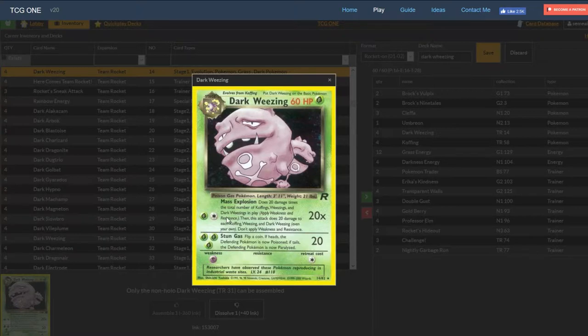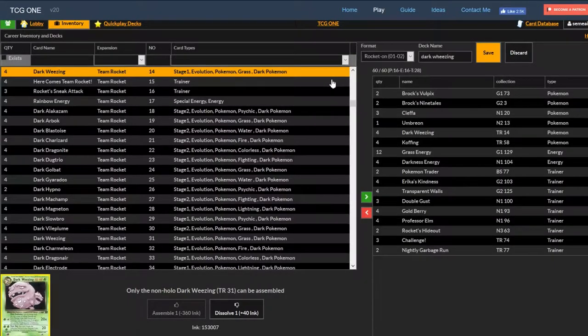This is how we cheat the attack. Before, we were stuck at a theoretical max of 80 damage because of the number of Koffings and Weezings. What you do is get Ninetales set up with 4 Koffings on the bench, then evolve Ninetales into Weezing instead of the Koffings. This lets you have 6 total Pokemon that Mass Explosion can calculate damage from, giving you 120 damage if your whole field is full of Koffings, Weezings, and Dark Weezings. That's 120 damage for 2 energy. Add Darkness Energy and you're into 130 or 140 damage — the one-shot potential goes crazy. From playtesting, we're consistently able to get 3 to 4 of these out, giving you 70 to 90 damage within 2 turns.